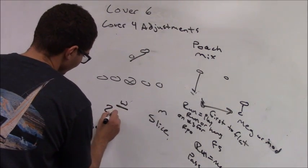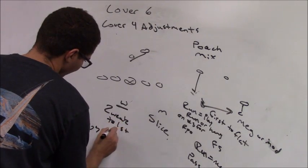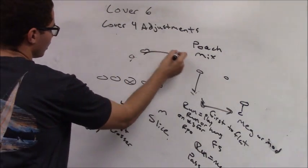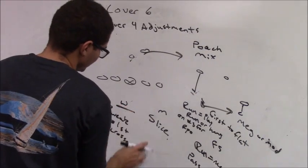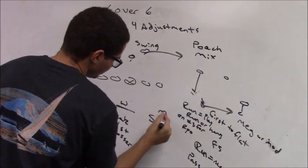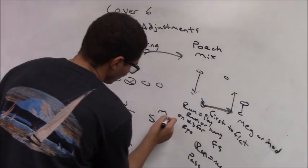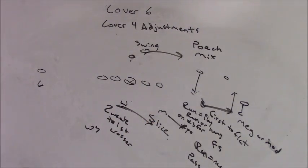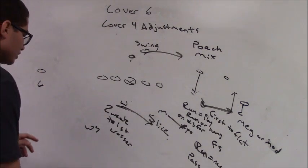The Will becomes too-weak to first crosser. Now we all have to be alert for the four swinging. If he swings, we're going to give a swing call, and everybody bumps out one. The strong safety is going to end up taking the back in the flat. The Mike bumps to two and the Will bumps to three — everybody pushes out a man. Some teams call it a push alert.